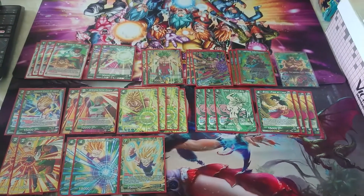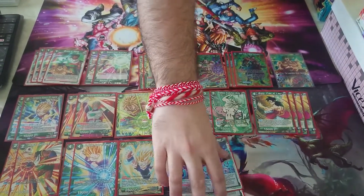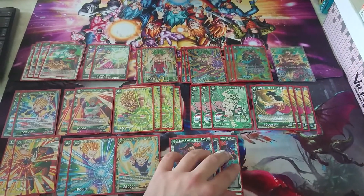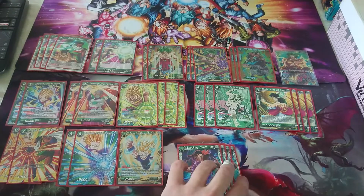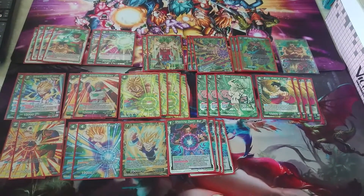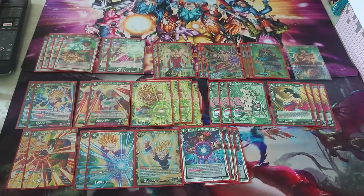Basic negates — Shocking Death Ball, which every green deck has. Shocking Death Ball: I negate, I can use the card, KO something that's 2 or less energy, and Sparking 5 — which is if I have 5 or more cards in the drop, I get to play it by using my life as cost.